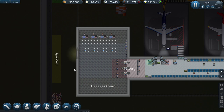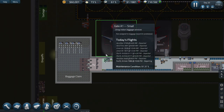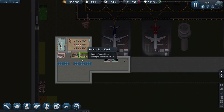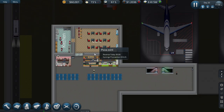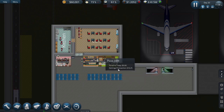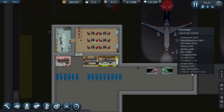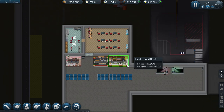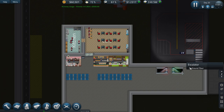Hey guys, welcome back to Penfold Gaming for another episode of SimAirport. If you missed the last episode, we built a food court area up here with a cafe kitchen, and then outside we added some of these kiosks, which are getting good use. So what I'm going to try and look at doing in this video today is the baggage system.